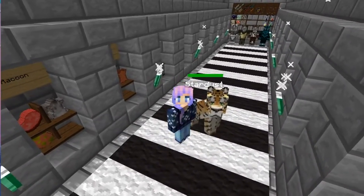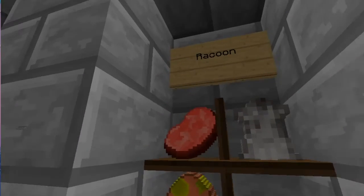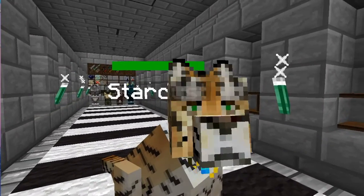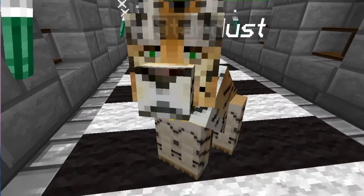All right guys, we are back at the storage center — Stardust and me — and we have to get the raccoons set up. Those are the goats over there; this is the raccoon section. You're going to need ham, some fur, and the spawn eggs.